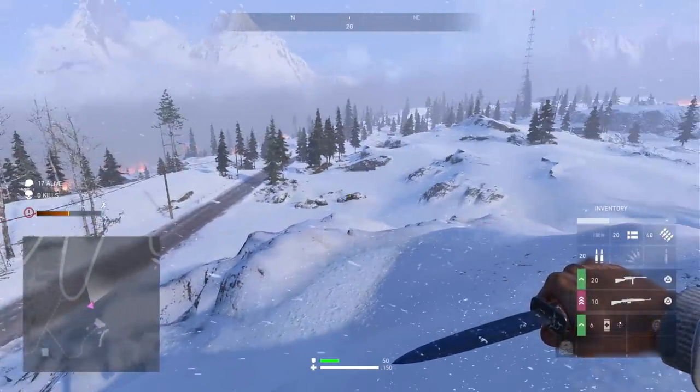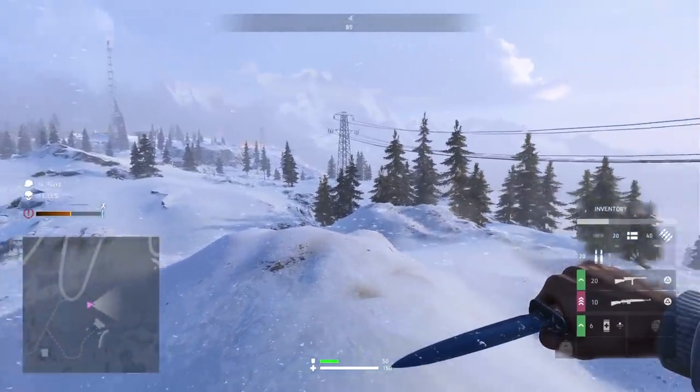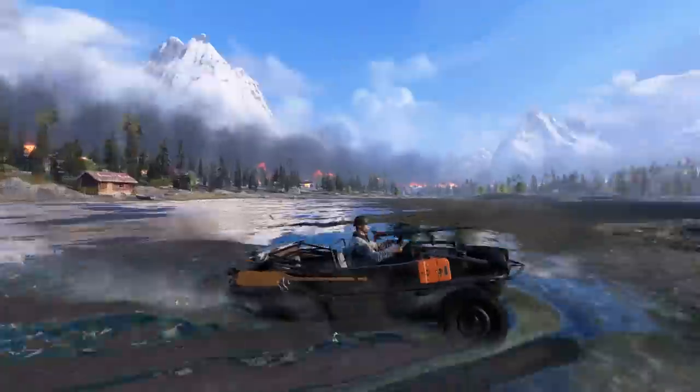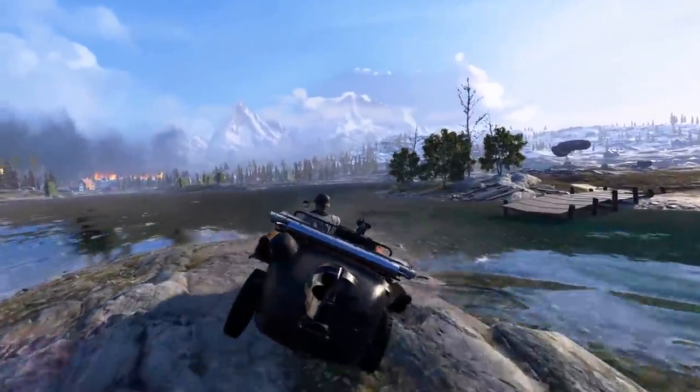Not sure if this is also in the base multiplayer game, but it is definitely in Firestorm, and I really like it. Another thing which can only be found in Firestorm is the water jeep, or Schwimmwagen as it's actually called. This amphibious vehicle can be driven on land and can act as a boat when in the water.